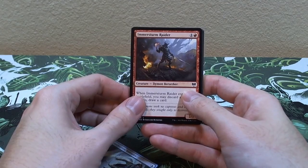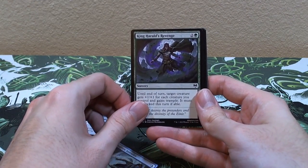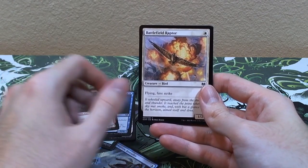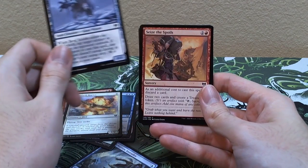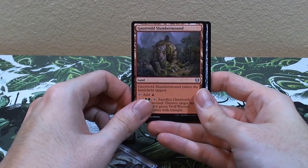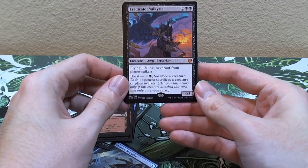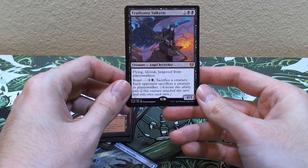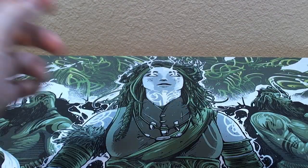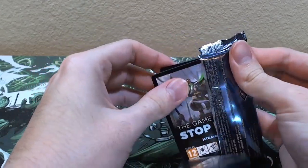Second to last pack — we haven't hit a World Tree yet, which is probably one of the better rares in this set. Amber Storm Raider, Doomstar Oracle, Karfell Hellbringer, King's Herald's Revenge, Grim Draugr, Undersea Invader, Craven Hulk, Battlefield Raptor, Bird Strider, Seize the Spoils, Colossal Plow, Frost Auger. Eradicator Valkyrie — another mythic! Finally! Four mana, 4/3, angel berserker, flying, lifelink, and hexproof from planeswalkers. Pretty good. Snow-covered mountain.